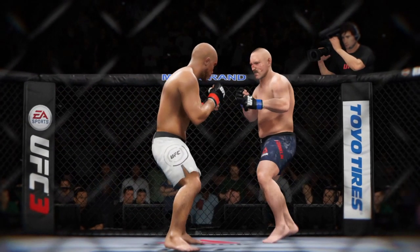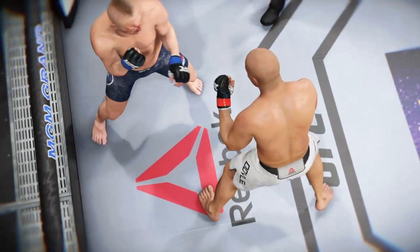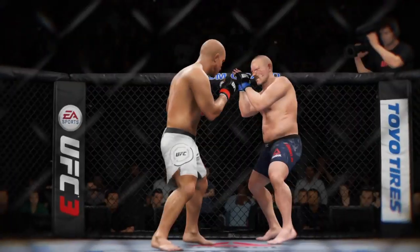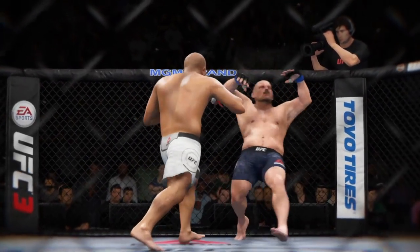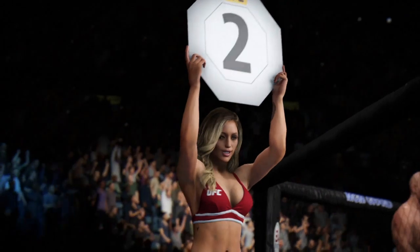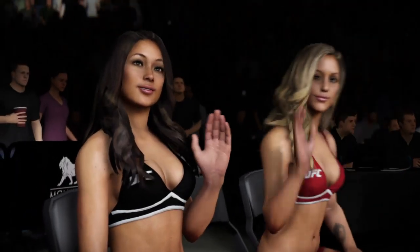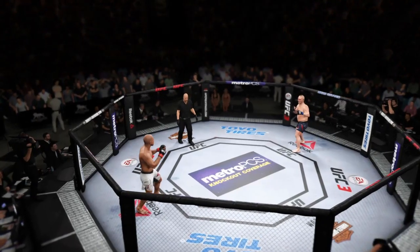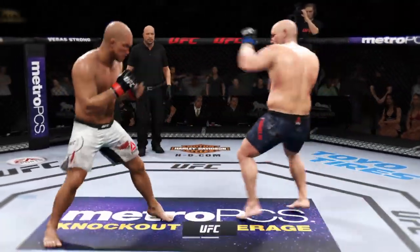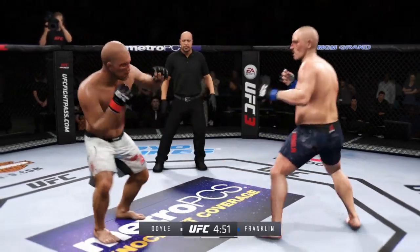Let's take a look at some of the action — here's a big punch that results in a knockdown. Let's take a look at that again. The beautiful Brittany Palmer with us. Round two — he's definitely going to want to start this round off fast, try to pick up where he left off. His opponent was in big trouble at the end of that round.